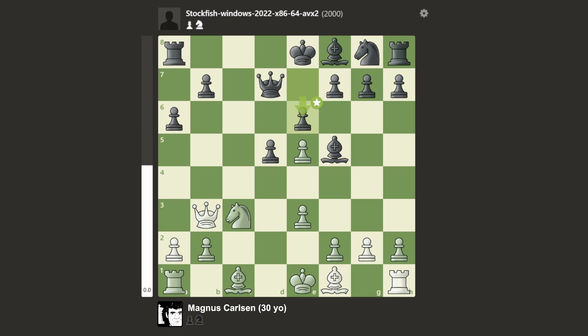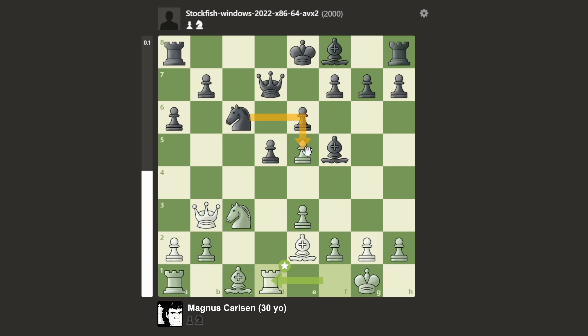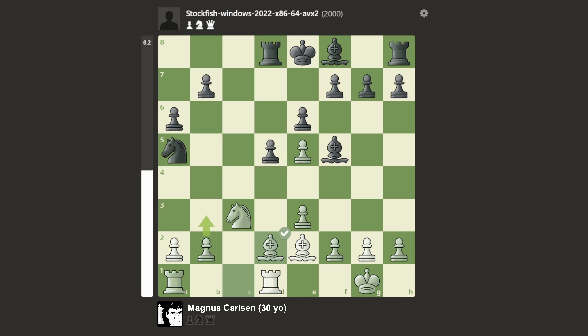We have knight c3 and e6, bishop e2 which apparently is an inaccuracy, but who cares? Knight d7, castles, knight there. Now we have rook d1. Magnus decides to sacrifice this pawn, however Stockfish is like 'I don't need that pawn' and plays knight a5 instead. Queen b6 and queen d8, protecting the knight and simultaneously offering the trade of queens. Magnus takes, Stockfish takes back. We have bishop d2, developing. And now knight back to c6, yet again targeting the pawn. Magnus now plays g4, which is a pretty insane-looking move.